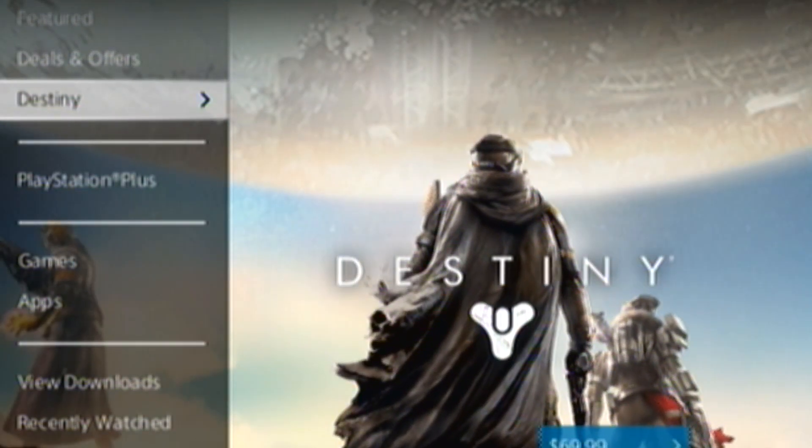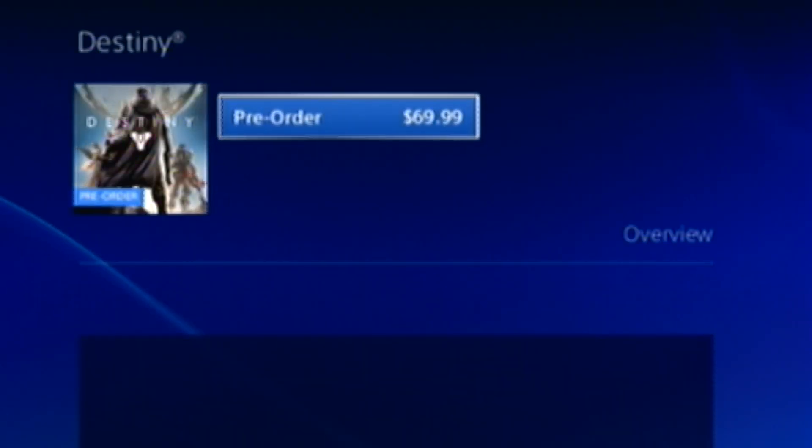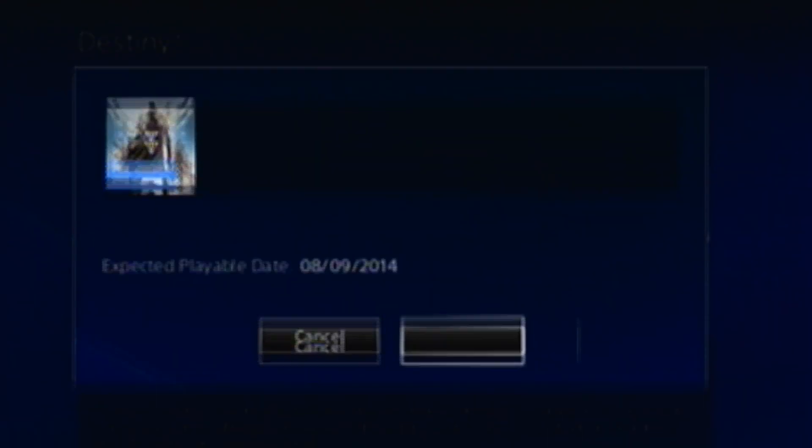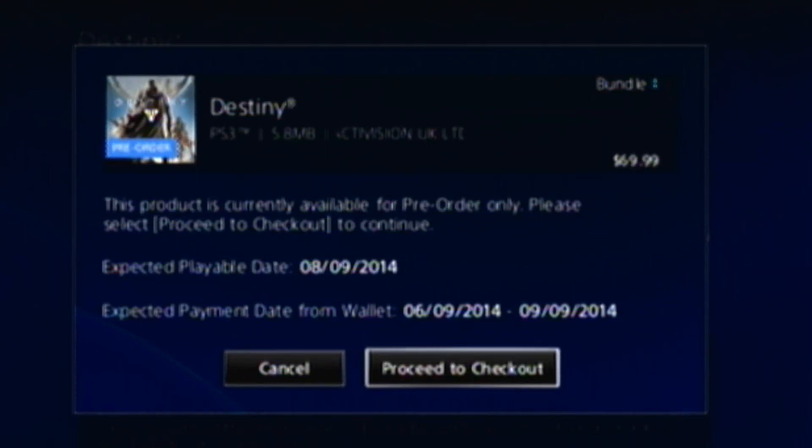Here's Destiny, so let's go ahead and get Destiny since it's right here. And since it's not out yet, you hit pre-order. And once you hit pre-order, you're going to want to click proceed to checkout.